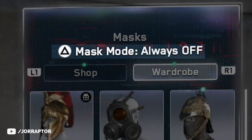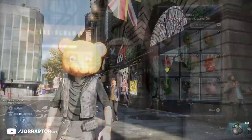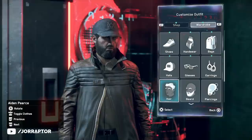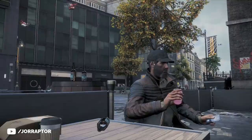Always on is nice for example with the panda mask if you have that. Wrench always has his mask on from the get-go, but you can also use him without the mask. Aiden of course looks way cooler with his face mask on at all times, so you can go to the wardrobe to have that always show up. You can also remove Aiden's beard if you want in the same shop menu, and after removing it you can always bring it back by selecting the default option in the wardrobe tab.